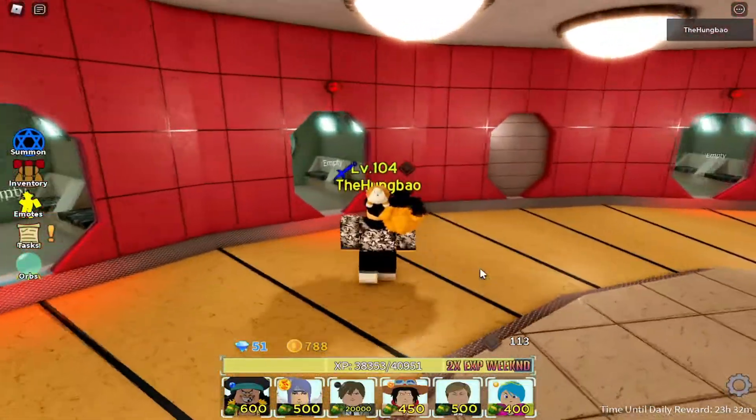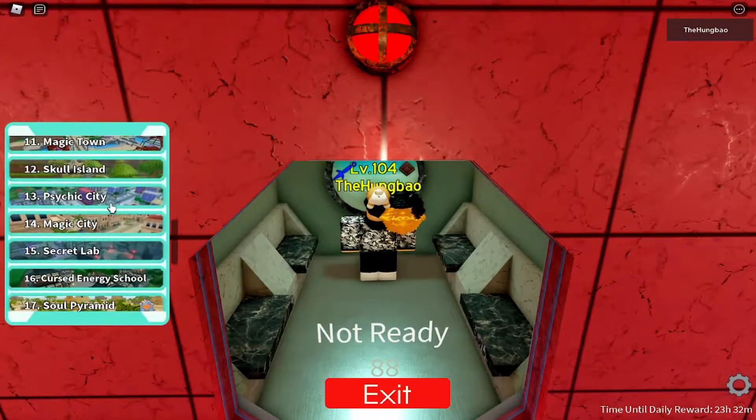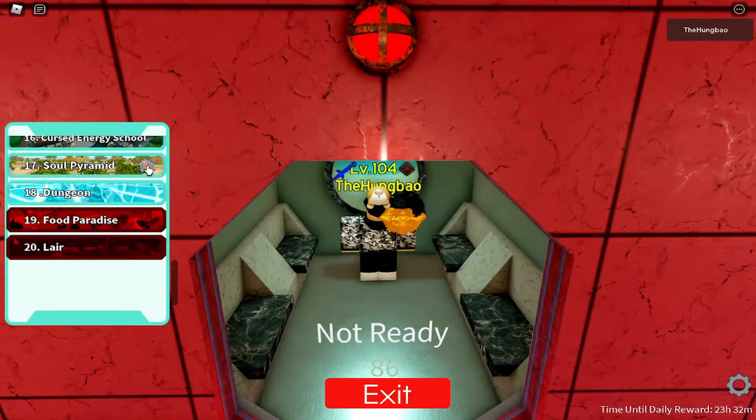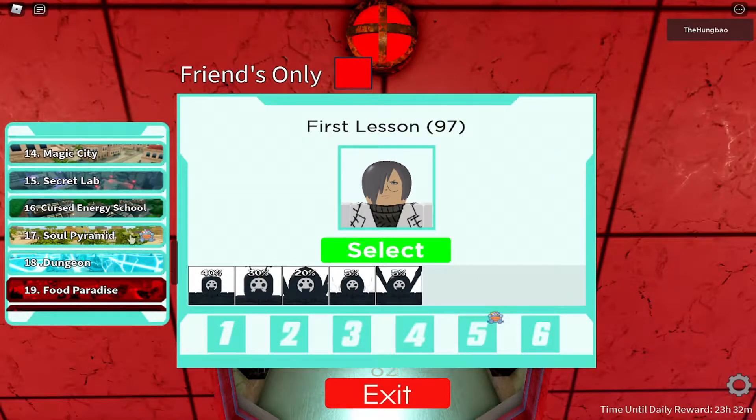To get that capsule, come to story mode and join one of these pods. Scroll through the story modes and you're gonna see this badge. If you see this badge on a story mode, you should do that story mode. Click on it and you're gonna see the same badge on one of the stages.